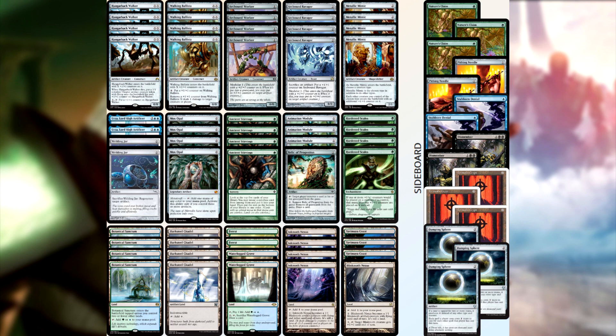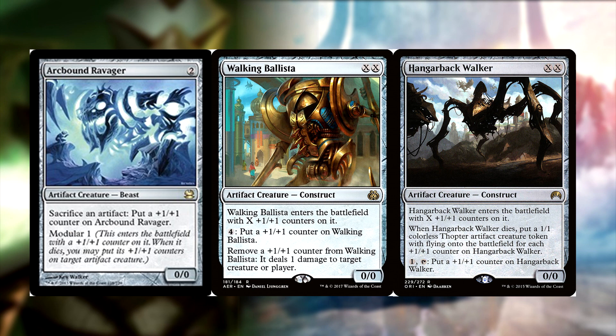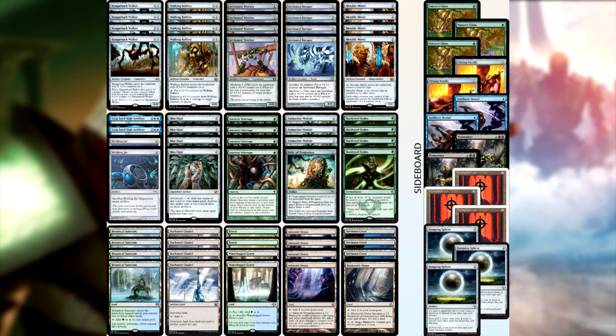For Hardened Scales aficionados, you'll notice we don't have Steel Overseer — we're replacing with Metallic Mimic, something a few people including Varo at the recent Mythic Championship have been doing. Replacing Steel Overseer gives explosive lines like turn 2 Metallic Mimic, then play Hangarback Walker or Walking Ballista for zero and they come in with a +1/+1 counter. We have 4 Arcbound Ravagers, 2 Urza Lord High Artificers, 4 Hangarback Walkers, 4 Walking Ballistas, 4 Ancient Stirrings, 4 Hardened Scales, and 3 Animation Modules — staying as close as possible to original Hardened Scales while adding Urza, Metallic Mimics, and an extra Animation Module. No Throne of Geths — basically replaced them with Urza.